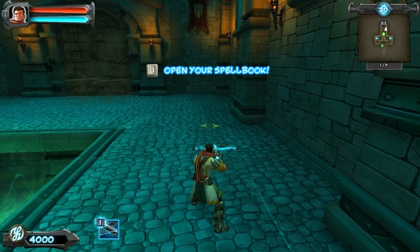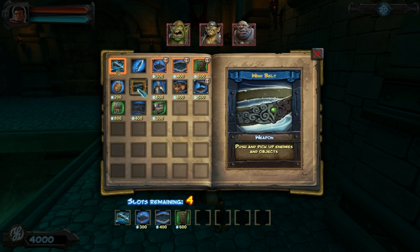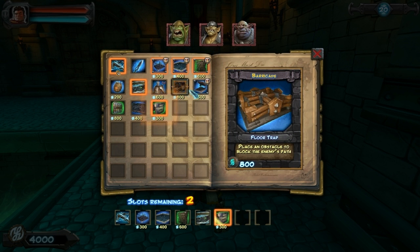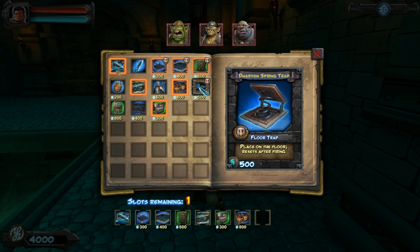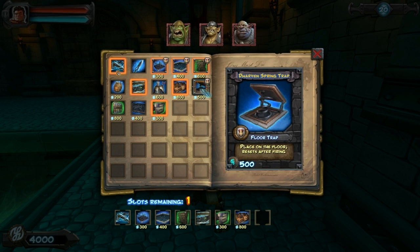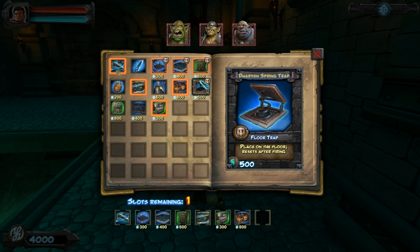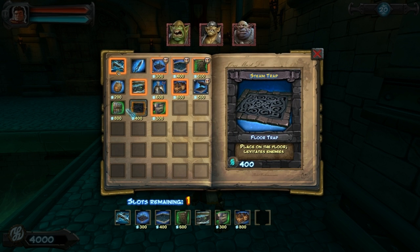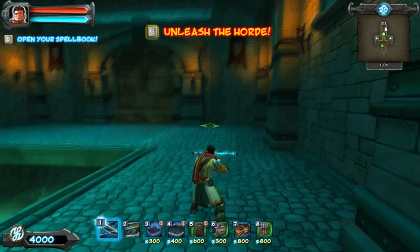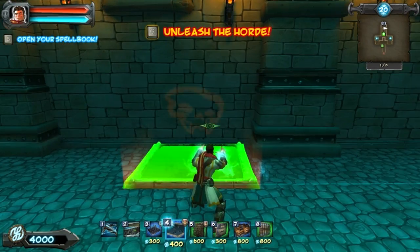So we want spike traps, tar traps, arrows, probably wind belt, obviously push trap, barricade, and wall traps placed on the wall. Wood belt's always useful too. Let's put up a bunch of these.